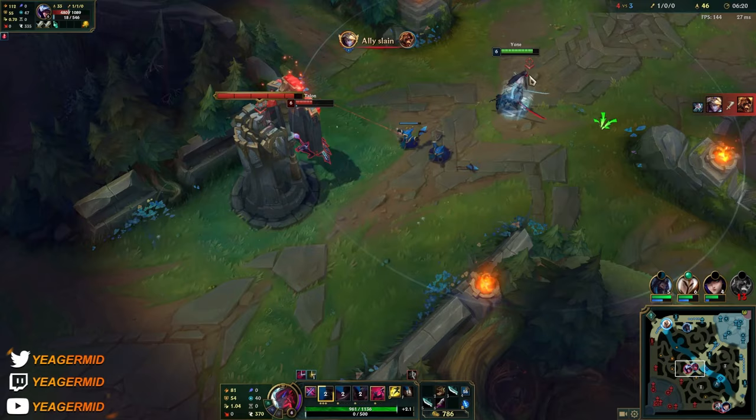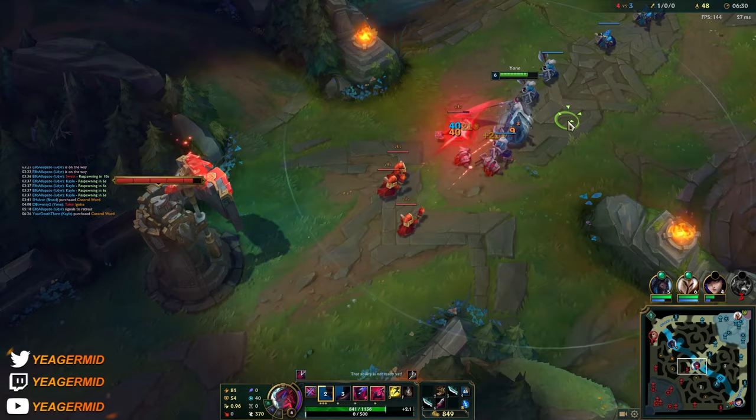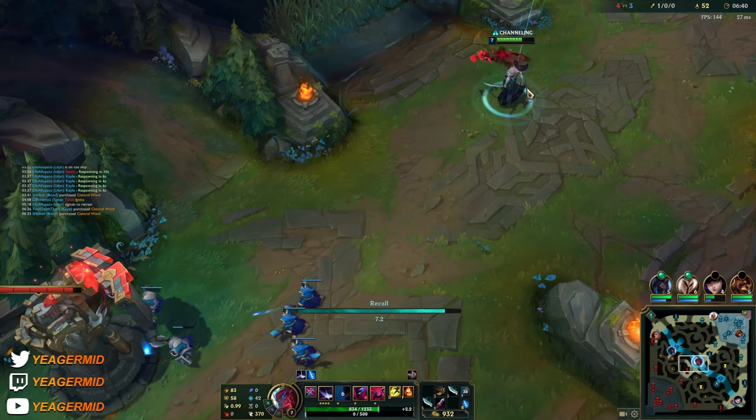I'll just stay out of range here trying to poke. If he decides to recall then he's going to lose something. We have really low cooldown on the Q so the wave clear is really good on this champ. The only thing is that you have to be within close range in order to wave clear.